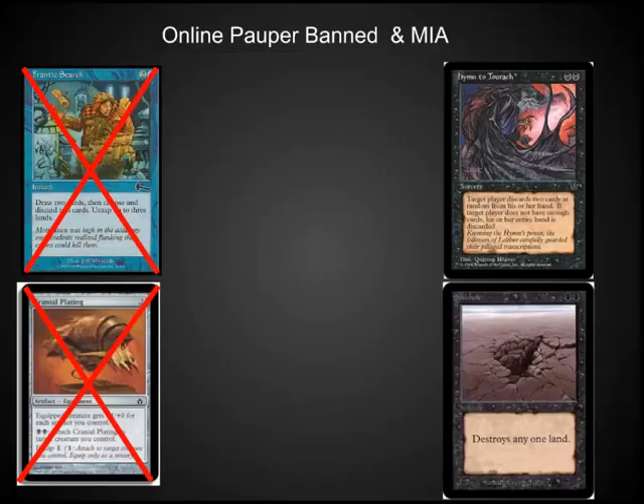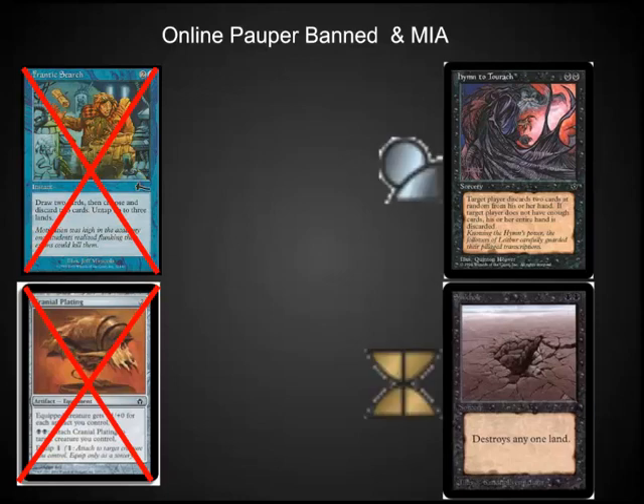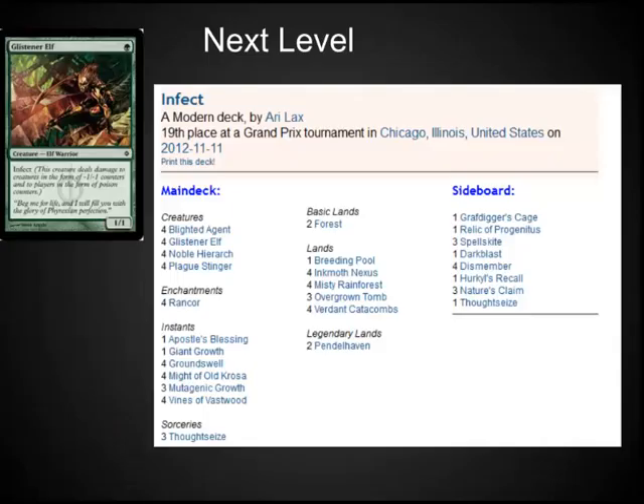It should be noted that some of the more powerful commons from the paper format have not been reprinted at the common level online. Hymn to Tourach was reprinted as an uncommon, and Sinkhole was reprinted as a rare, so they're not in the online format. Pauper is a great gateway format to playing in other formats. This is an example of Arialax's Infect deck that was played at the Grand Prix in Chicago this last weekend. It is substantially similar to the Pauper Infect deck that we saw earlier, and would be much easier both to pick up and play or to play against if someone already had experience with the Pauper Infect deck.